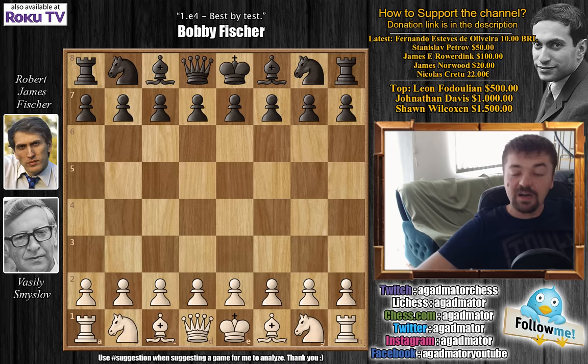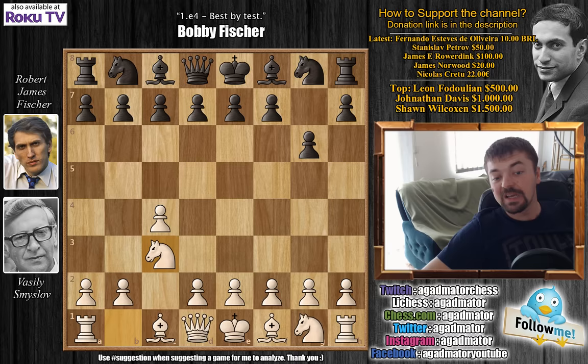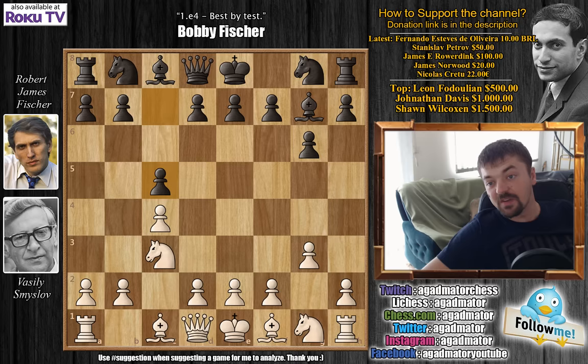Smyslov opens with c4 — the English opening. We have g6 by Bobby, knight to c3, bishop to g7, the great snake variation, g3 and c5 now, going for the symmetrical variation. Bishop to g2, we have knight to c6, b3, e6, and bishop to b2.